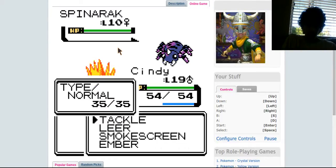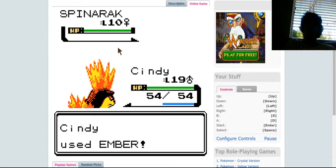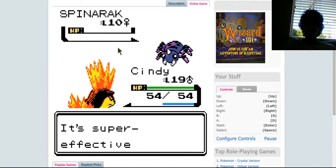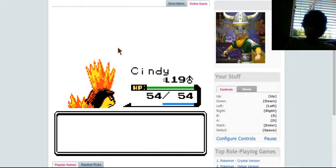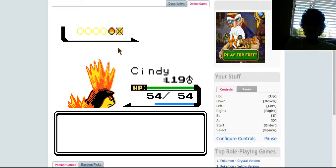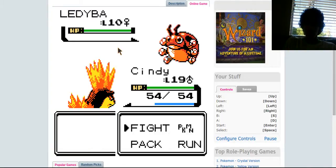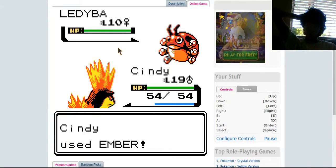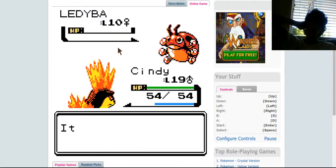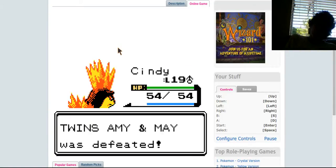I don't know in which generation they introduced double battles, I can't remember. A critical hit - doesn't even matter, I would have knocked them out anyway. 115 EXP points. And they send out a Ledyba - level 10. Super effective, so one hit should pretty much take it down. There it is. 115 EXP points. Easy takedown here.